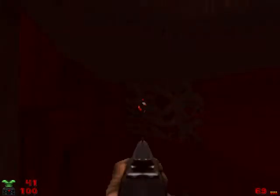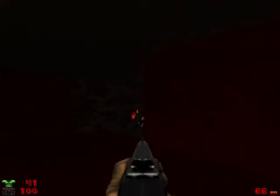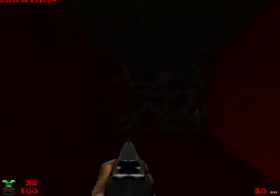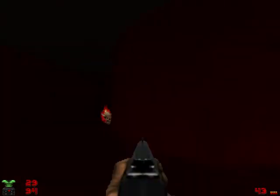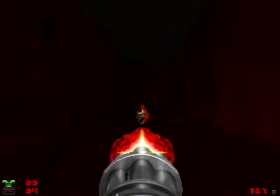We're going to go downstairs here and take out all these souls. There are like 20 of them down here. This bloody floor — it's non-toxic, it will not hurt you, so you can step on it safely. Take out the imps. There's an imp, one caco, and a ton of lost souls. Just keep plugging and chugging.